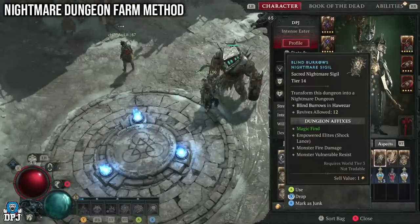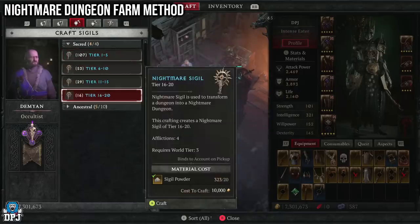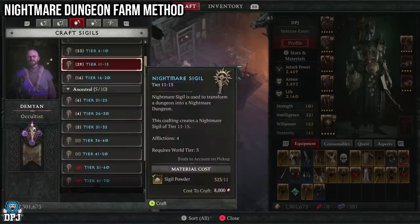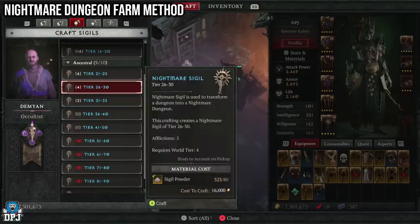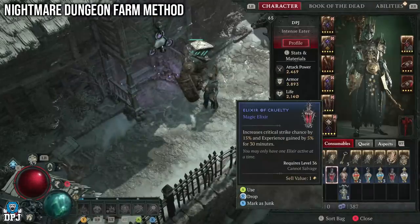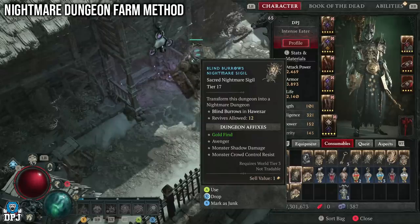Next up, farming nightmare dungeons — this is easily the quickest way to earn XP in the game right now. You can farm nightmare dungeons for those increased XP gains. I recommend using a sigil that makes the nightmare dungeon 2 or 3 levels above you. The Oculus lets you craft them. Tier 1 sigils have roughly level 50–53 enemies; Tier 10s are around level 60–63. You want the dungeon at least 2 or 3 levels above you for best XP gains since enemies won't be too hard either.